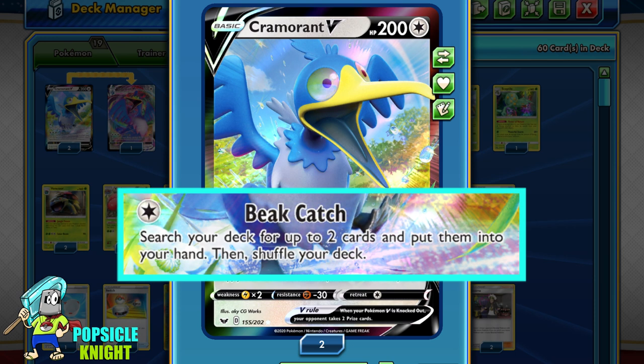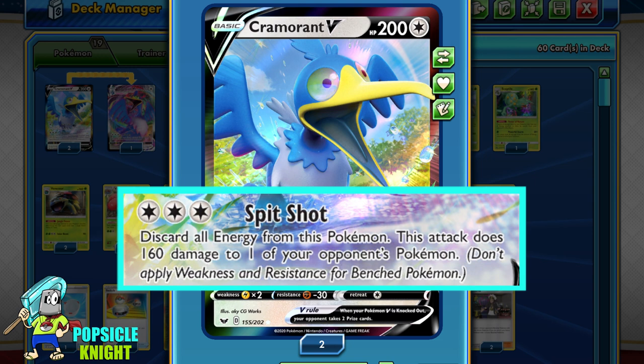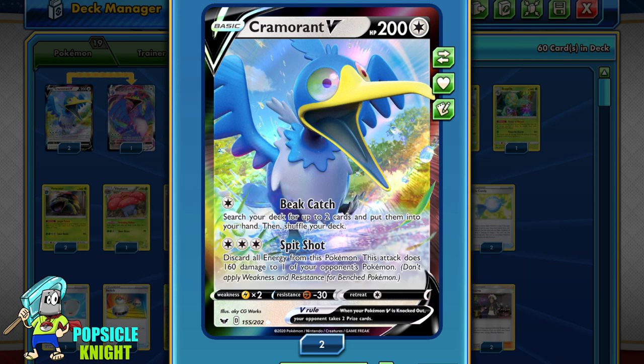Cramorant V can use its B-Catch attack for just 1 colorless energy to search your deck for any 2 cards and put them into your hand. This is definitely a lot better than Chimeco because we're not limited to the type of cards we can get from the deck. We can also use Cramorant V to attack — for 3 colorless energy, Spitshot can deal 160 damage to any one of your opponent's Pokémon. And since it's a colorless Pokémon, you can fit it in any type of deck along with Orbeetle, but do watch out for its weakness to Lightning.